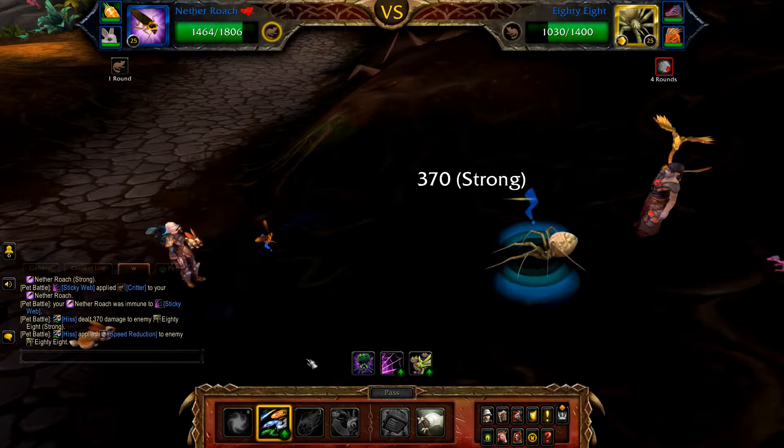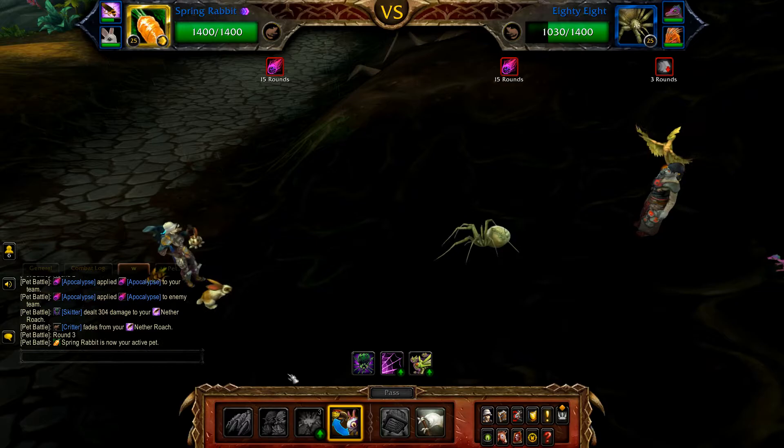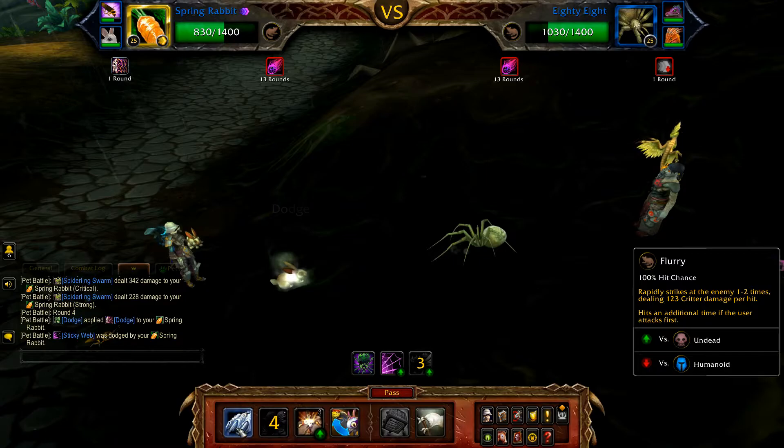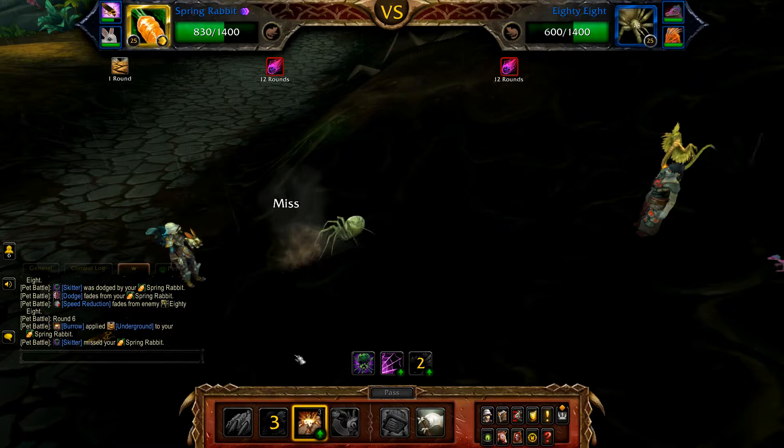Start with Hiss, followed by Apocalypse, then swap out for your Spring Rabbit. Start with Dodge, followed by one Flurry, then Burrow. Now Flurry until 88 is defeated.